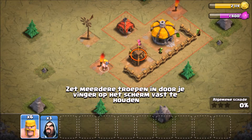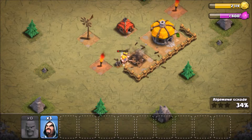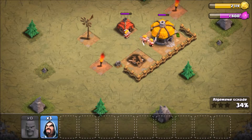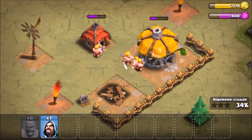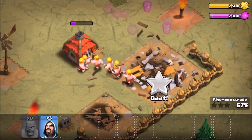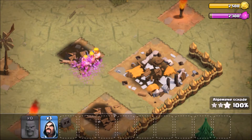Don't waste the wizards as well — only use the barbarians to get all the stuff. They're just finishing off the Town Hall and another building, and then we have 100%.